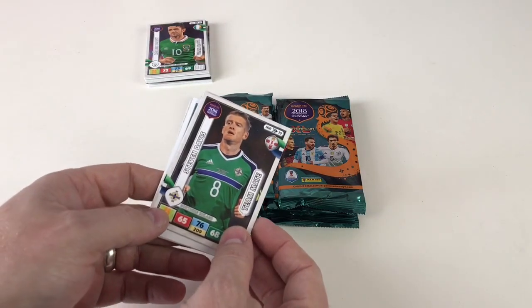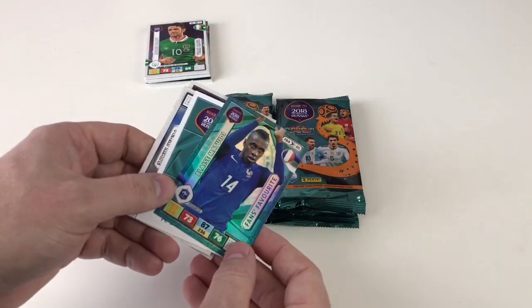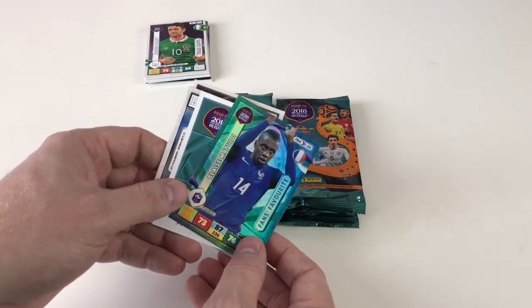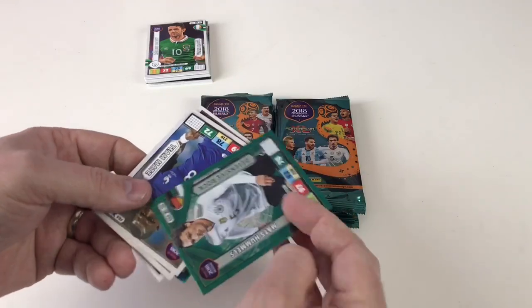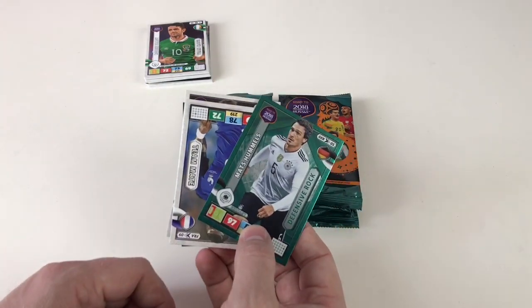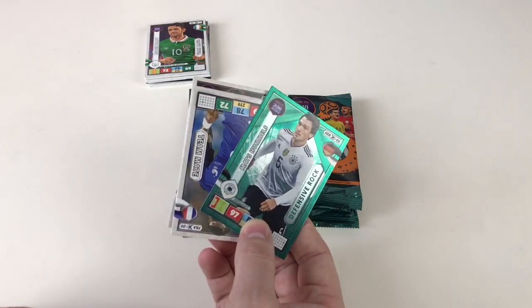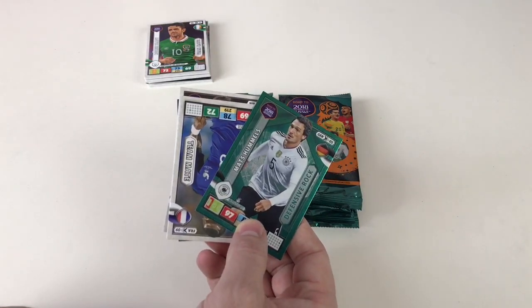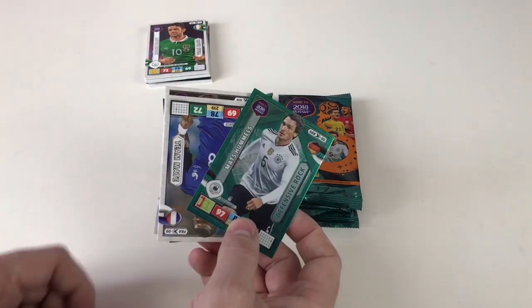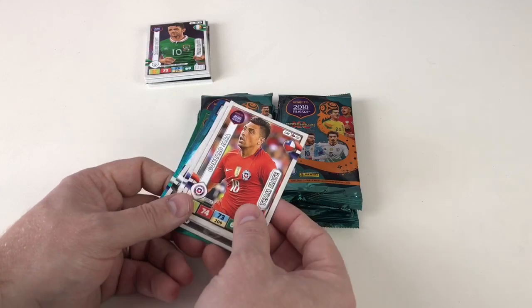We've got Steven Davis, Mario Gomez — cool! — and a fans favorite: Blaise Matuidi. Excellent. Then Matt Hummels again as a defensive rock — we just had him a minute ago. In fact, including the first starter pack, I've had three of him in less than six packs, so he's really common by the looks of it. Also Moussa Sissoko and Gonzalo Jara.